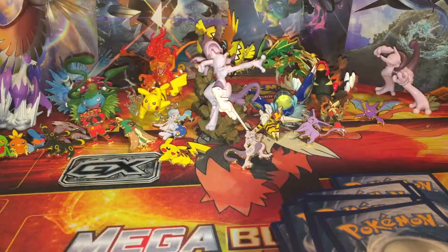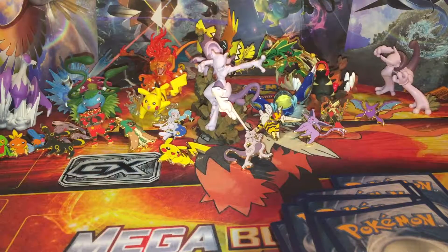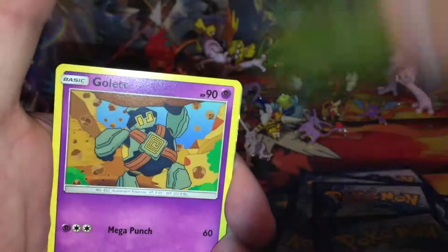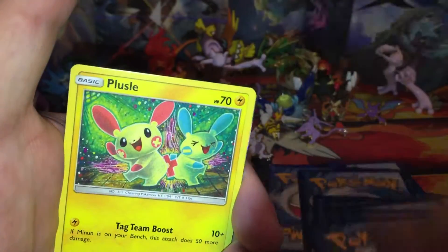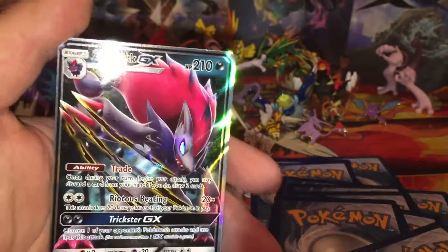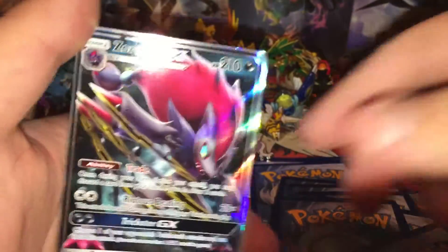Can we pull a shining card in this last pack? Let's hope so. Third pack: Feraligatr, Incineroar, Energy Retrieval, Shroomish, Golett, Purloin, Plessle, Stunfisk, a reverse holo Pokemon Breeder, and a Zoroark GX card to end the box.